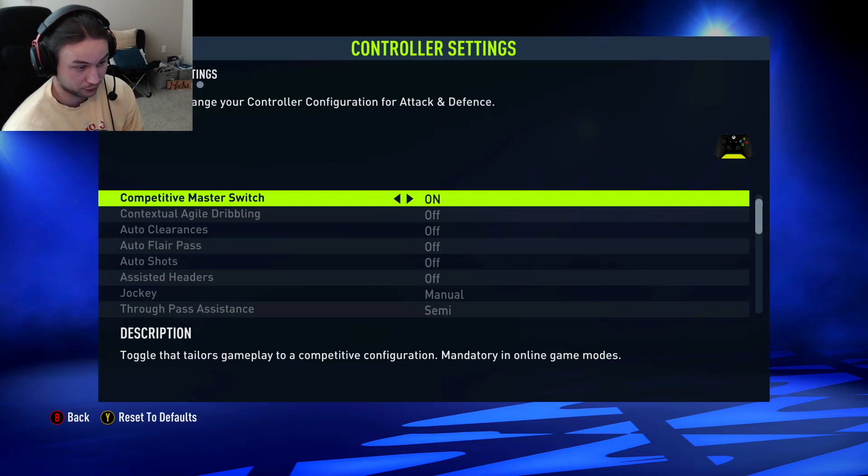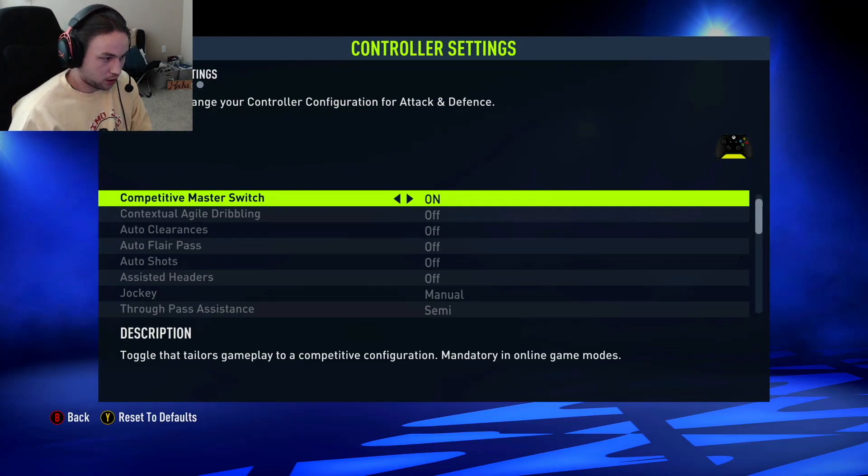So you might as well have it on in the first place, even if you're playing offline game modes, because what it'll do is basically turn off all the cheap stuff. It turns off agile dribbling, auto clearances, auto flare passes, auto shots, assisted headers. You can still do agile dribbling, but it turns off the automatic contextual agile dribbling it does for your guy in certain situations.